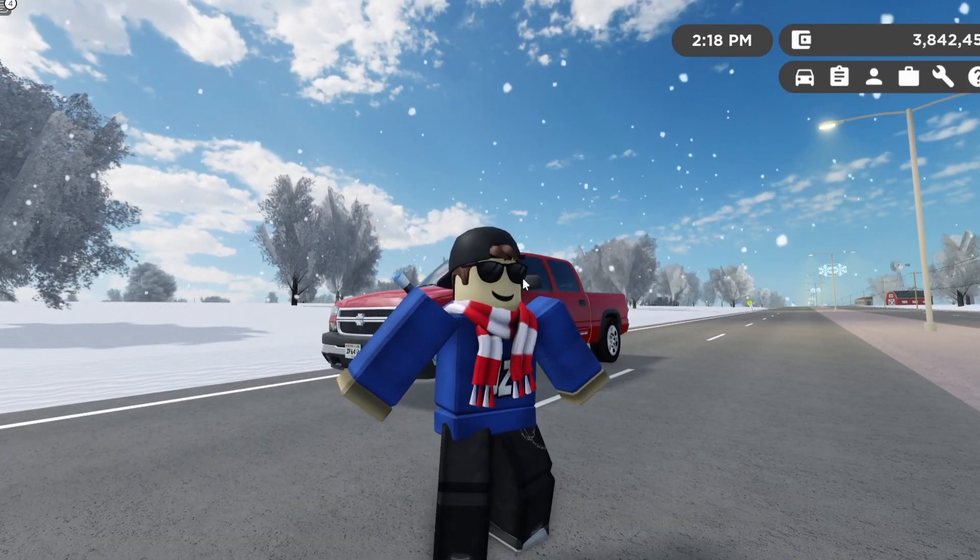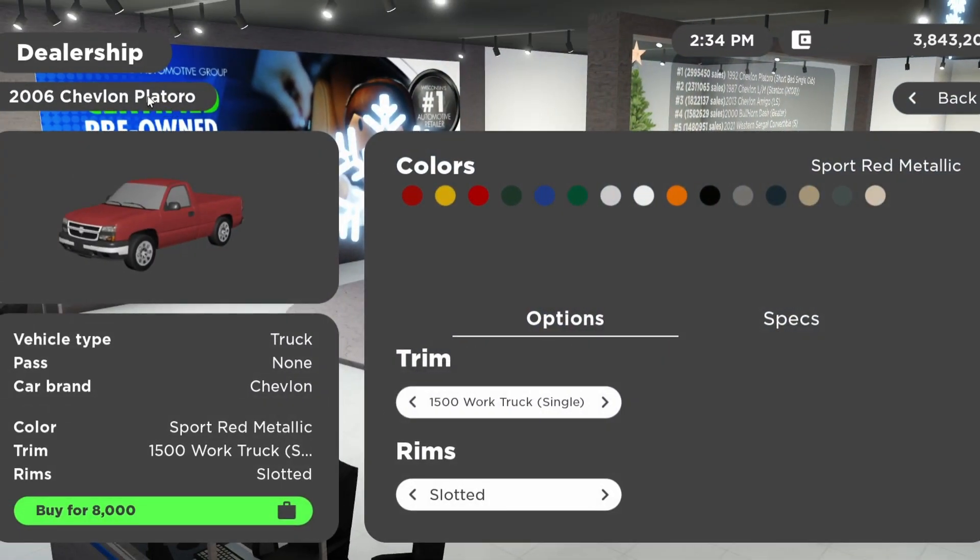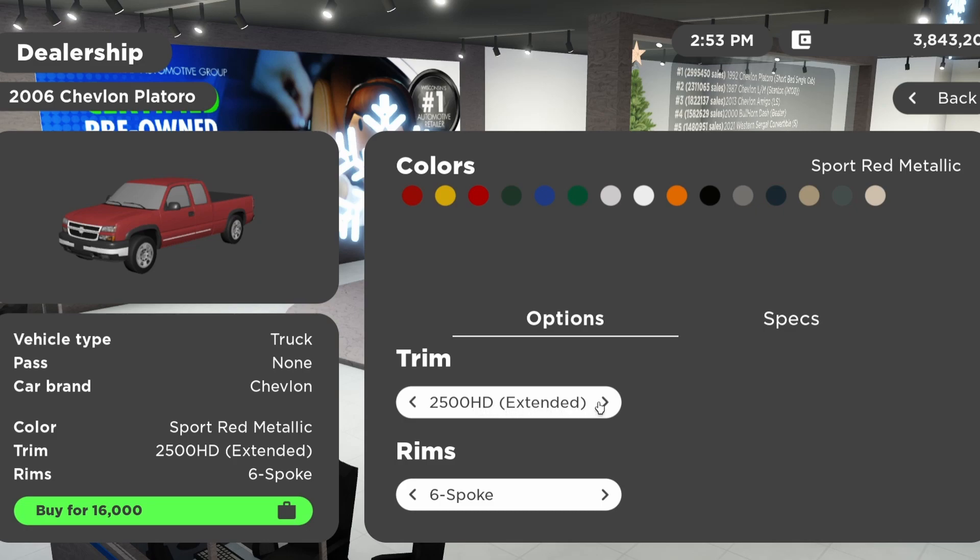Let's actually go ahead and review it at the dealership. The 2006 Chevrolet — sorry if I got that wrong. Here is the truck. I actually got it in the 2500 HD Crew trim. The other available trims we have here are: the 1500 LS Crew, the 1500 LS Single, the 2500 HD Extended, the SX Extended, the 1500 LS Extended, and the 1500 Work Truck Single.